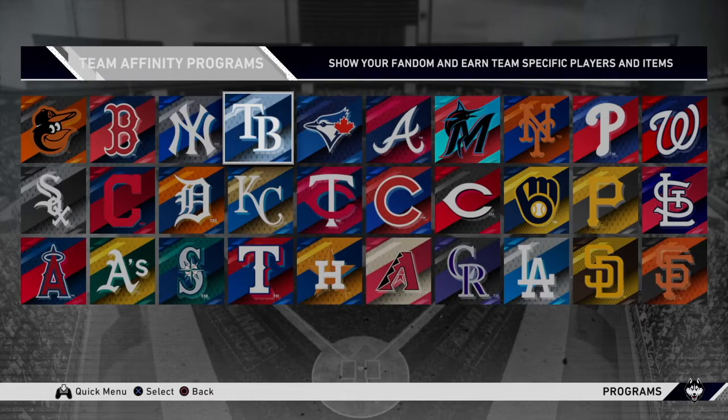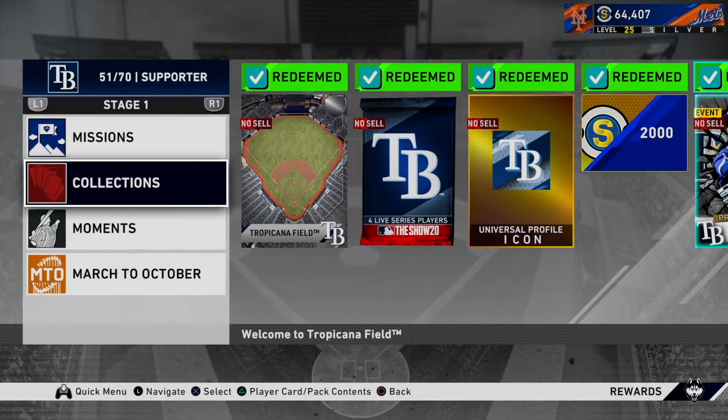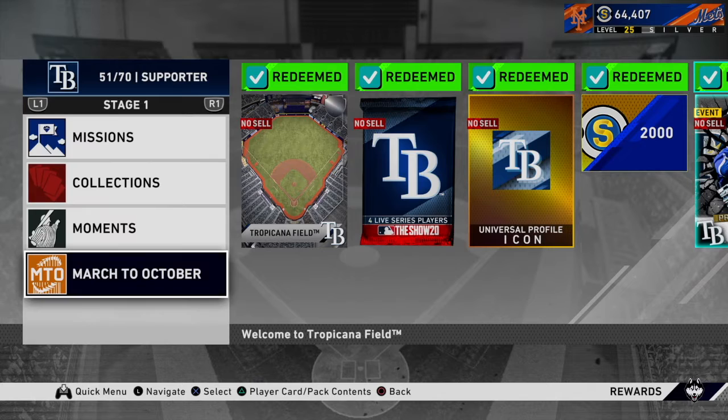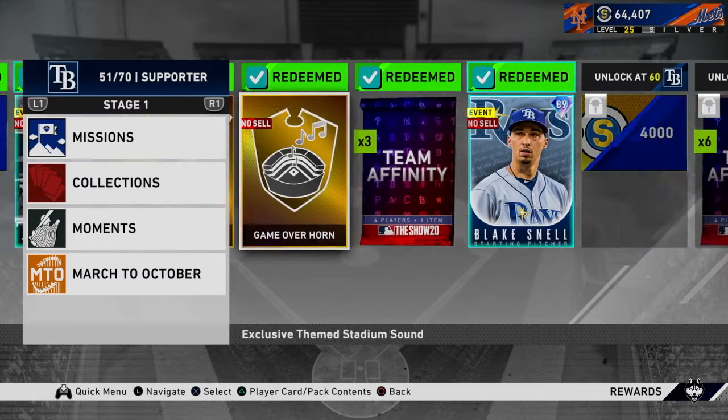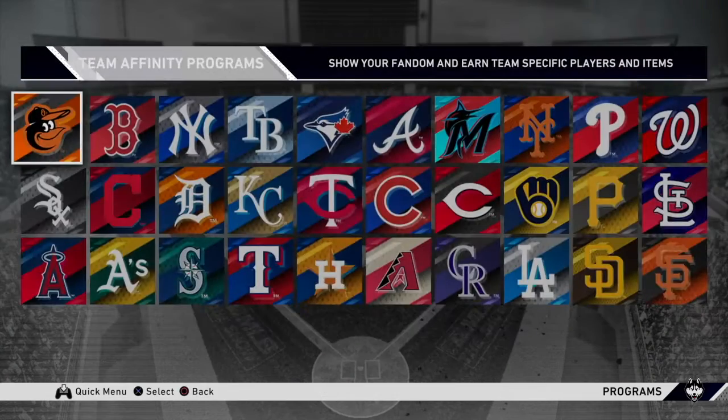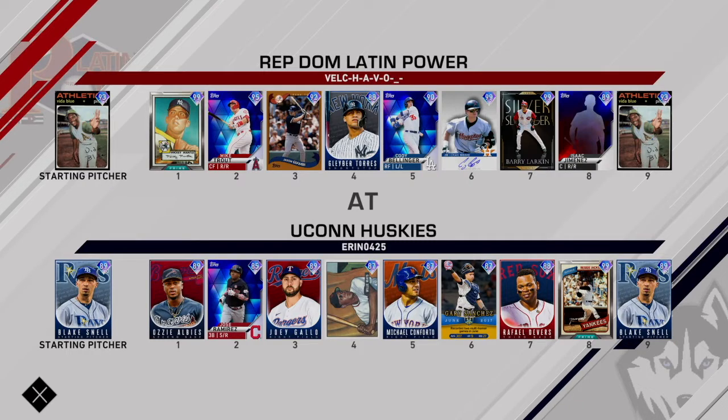How I got this Blake Snell: I went over to my team affinities, went to the Rays, and I just beat March to October in veteran difficulty — really easy, took me a couple of hours. Got team affinity packs and pulled Blake Snell. So we're gonna hop into a game here today.